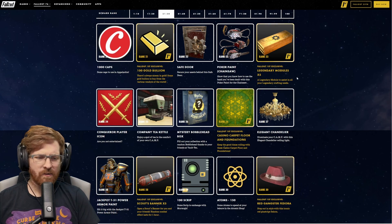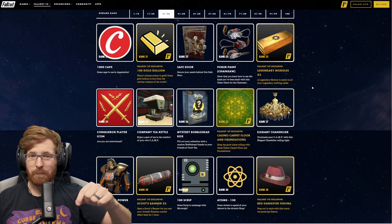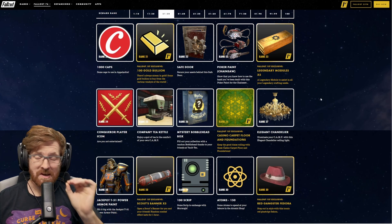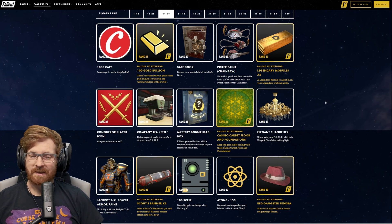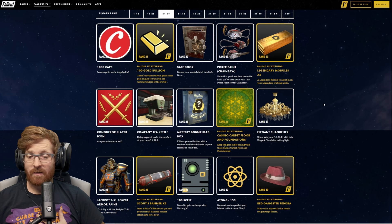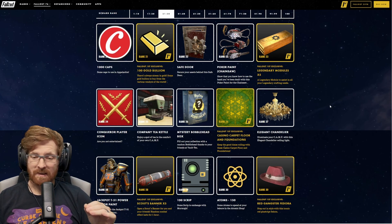At rank 24, you get a Conqueror Player Icon. At rank 25, there's a company tea kettle — I'll have a link to Duchess Flame's Twitter post where they go over it. It's absolutely amazing and you definitely do not want to miss that. At rank 26, we get a mystery bobblehead box — fill out your collection with a random bobblehead thanks to your friends at Vault-Tec. I don't think I ever want to open it; I just want to display that because it looks absolutely cool.